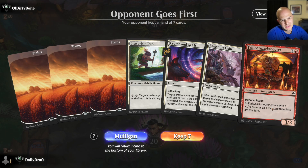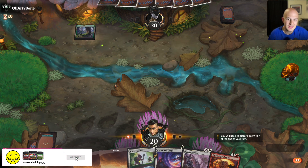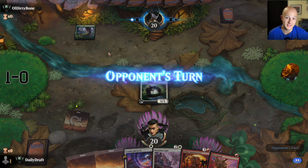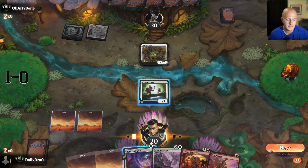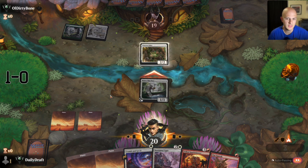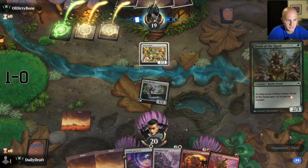Game two: starting on the draw. This hand isn't great — we need both mountains and more creatures, we have removal but no combat tricks. I guess I'll keep it — I don't think it's the greatest starting hand but I don't think the deck is the greatest either. Our opponent plays a forest followed by plains, so we're fine. They're forecasting they have a trick but I'll just sit back and try to use it on defense.